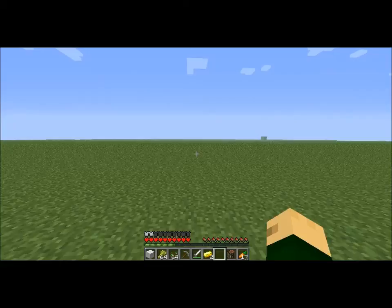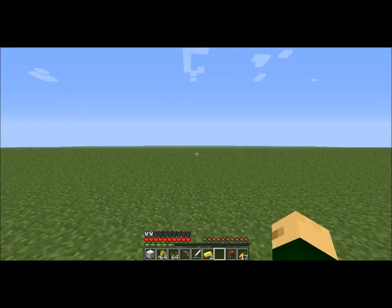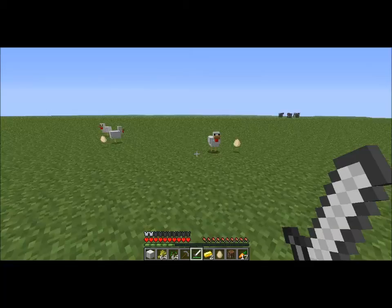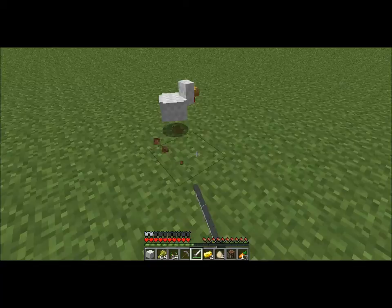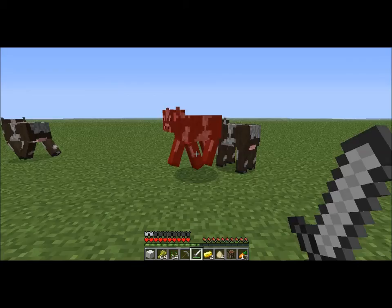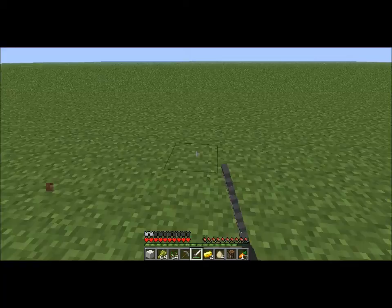Alright, back exploring for another village. I'll just take this wheat with us as well. I have like 17 carrots and probably some bread or apples too. Chickens, cows, and sheep. We can breed animals. We should probably lead some back eventually, but that's still in the future.